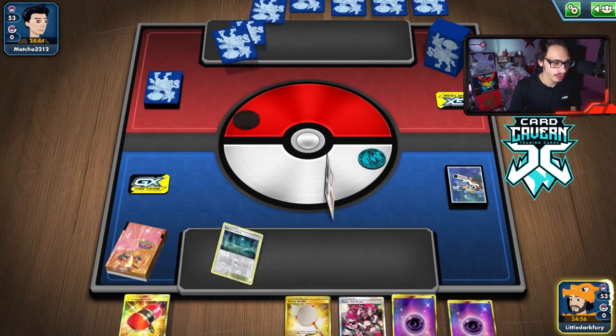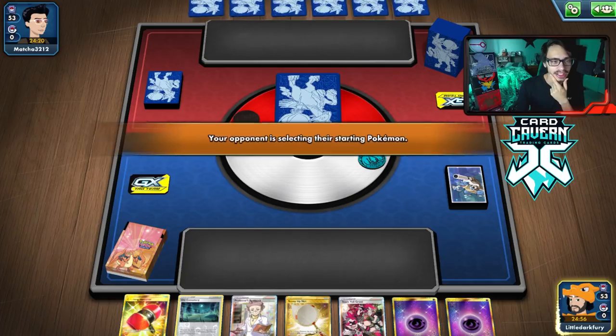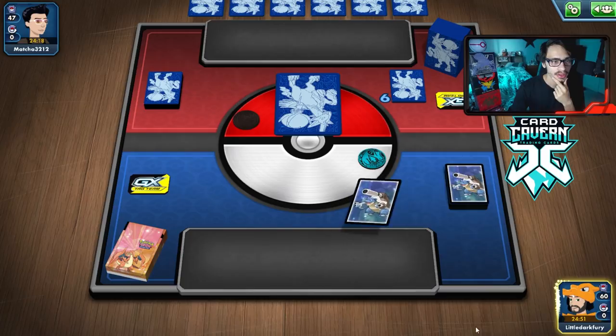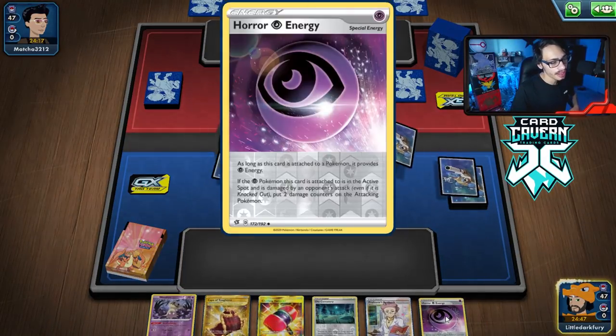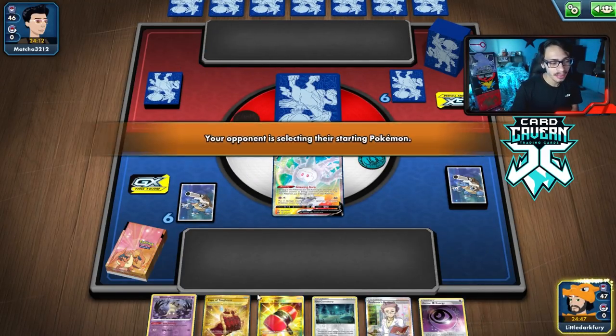Alright, here we go into our first match with Cursola. Hopefully I don't play too bad — I haven't played PTCG in about three or four days, needed a little break. The Chilling Reign format is actually pretty good right now; it's not dominated by ADP and Pikachu, it's really not that bad. Alright, not a bad hand — we've got the Cursola, the Old Cemetery, the energy. We're up against Ice Rider Calyrex Vmax.